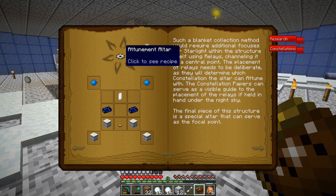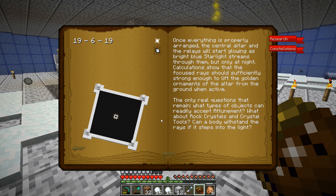So this is what the attunement altar looks like. We need some stuff - not too bad. Such a blanket collection method would require additional focuses for starlight within the structure itself using relays, channeling it to a central point. The placement of relays needs to be deliberate as they will determine which constellation the altar can attune with. The constellation papers can serve as a visible guide to the placement of the relays if held in hand under the night sky. The final piece of the structure is a special altar that can serve as the focal point. So this is how big this thing needs to be - it's a monster.